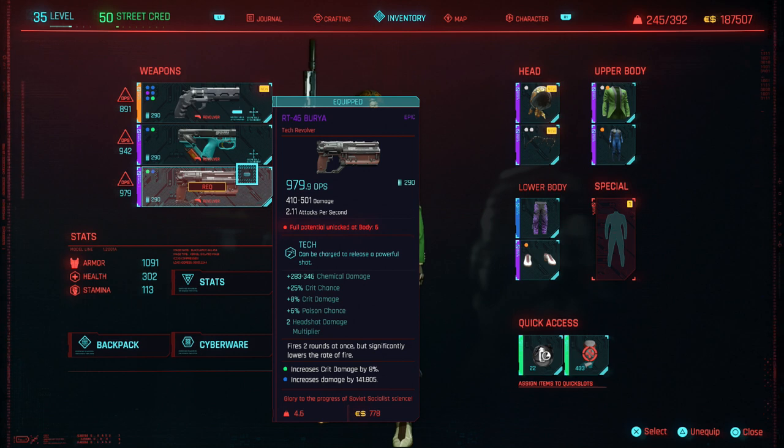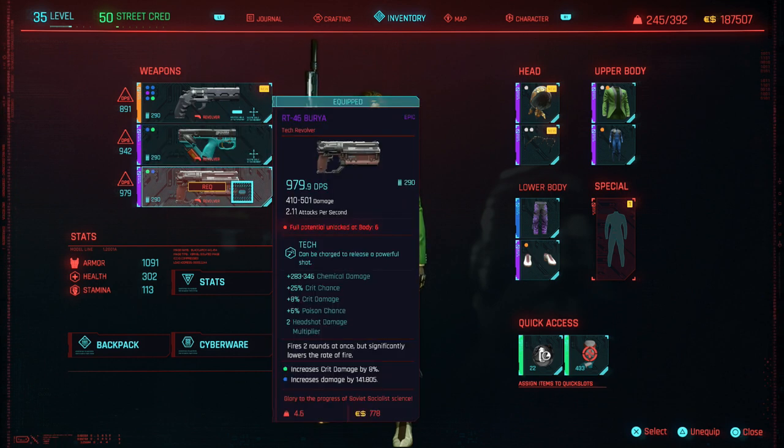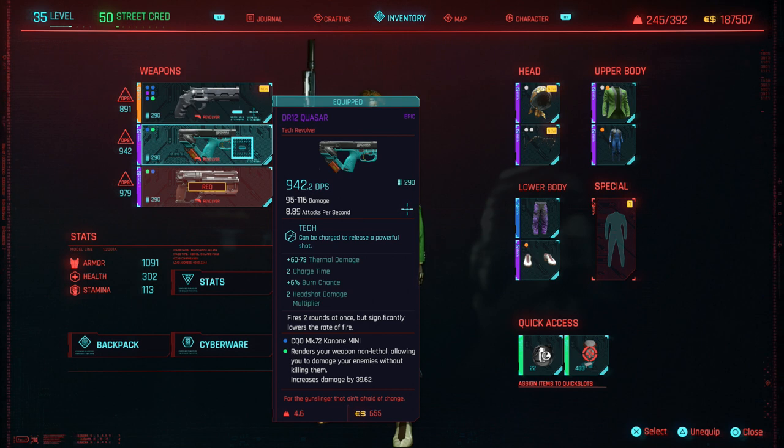I wish I knew a consistent way of getting these tech revolvers — if a shop sells them, leave it in the comments because I'd like to buy one. If there's a legendary being sold, definitely let me know. Besides those, this Quasar is also extremely great — you can get a legendary version from a side quest, though it's a one-time deal.